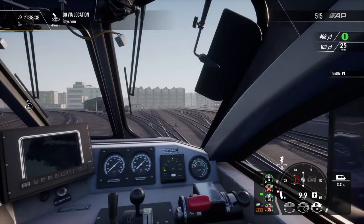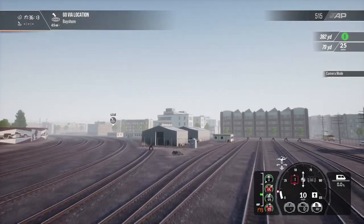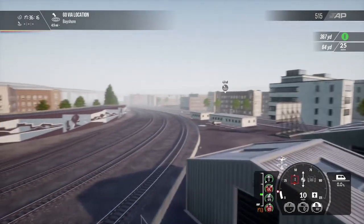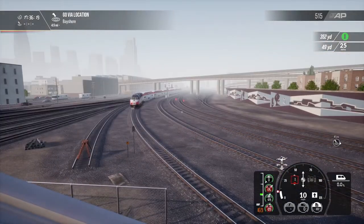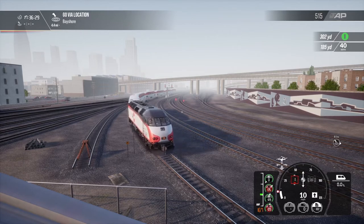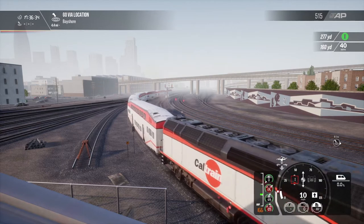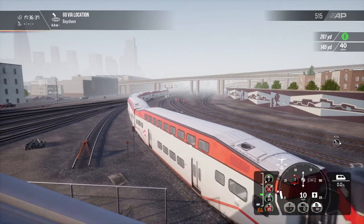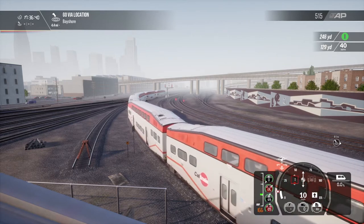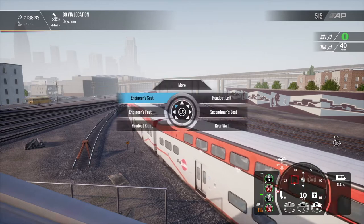We'll switch to a nice outside view and get a view of this train as it's coming around this corner. Just in power notch one here to keep it moving as we go around this corner. It sounds like it's screeching a little bit, but I'm confident we're in notch one and still moving fairly proficiently forward.